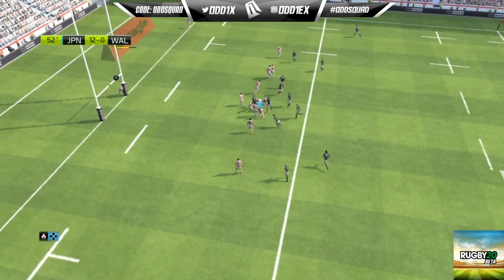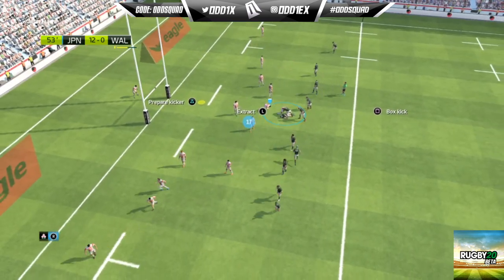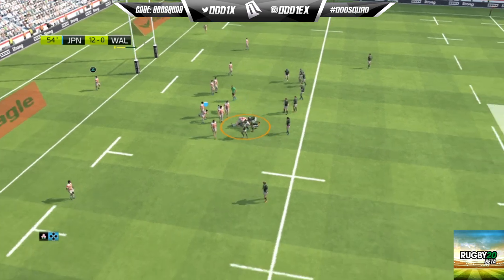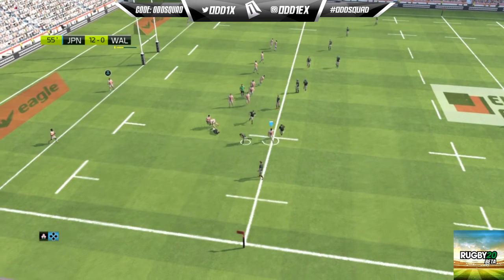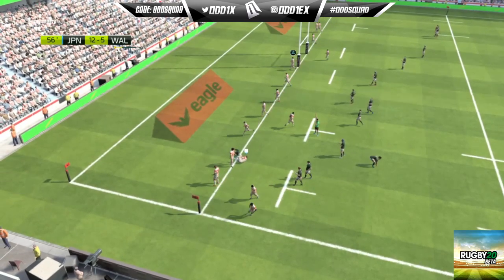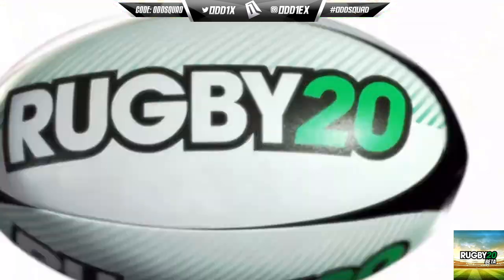The ball is being nicely moved around. The tackle made but the ball kept alive. Strong work from Ball. That tackle wasn't good enough — Navidi takes it on the outside. He'll score from there. And he grounds it to score — a try! Now plenty of reasons to believe.